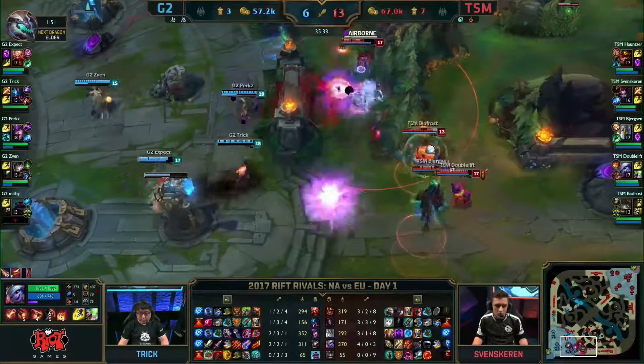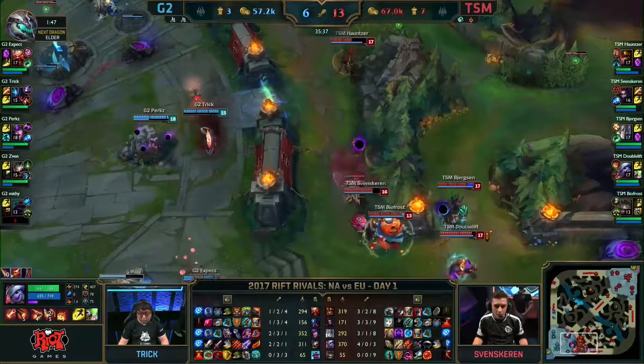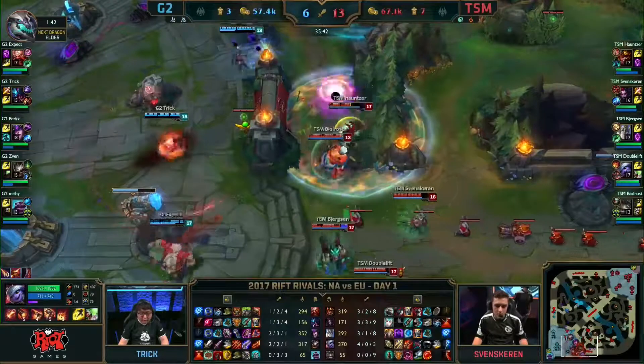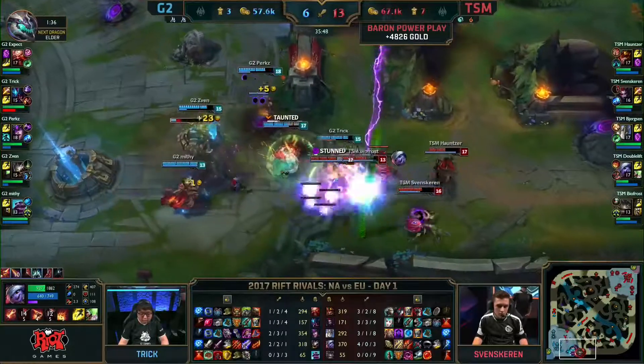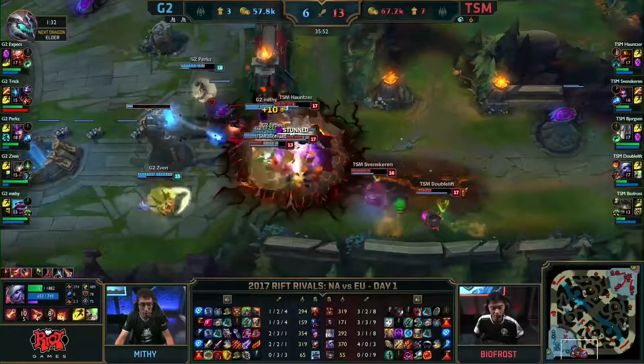Shows you just how much this game has revolved around the team play. Scatter the Weak comes out. Perkz does not pull the trigger on the Unleashed Power, but they did use that Baron to get a massive gold advantage, and more importantly, open that mid lane as well with the inhibitor — going for that tower. Scatter the Weak comes out again. Looking for X-Pect's barrel to split up TSM. There it is.